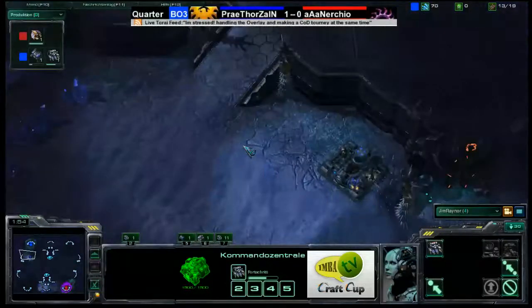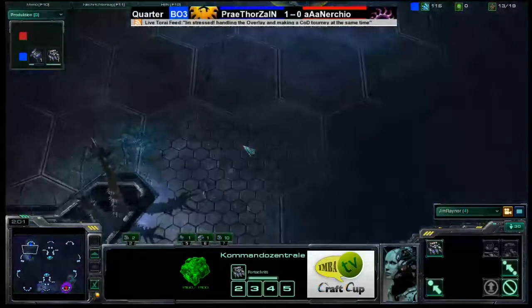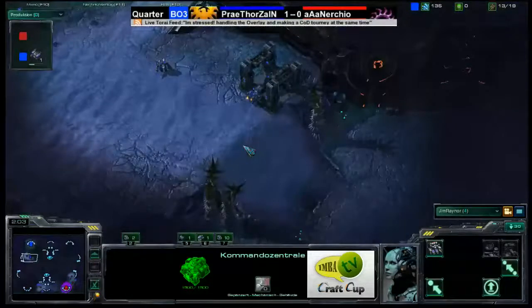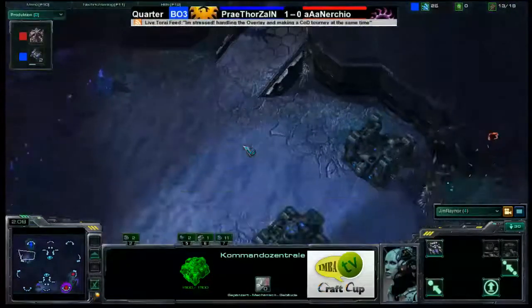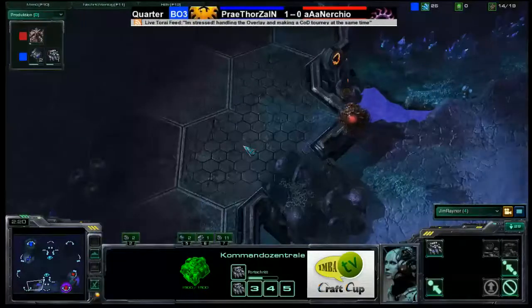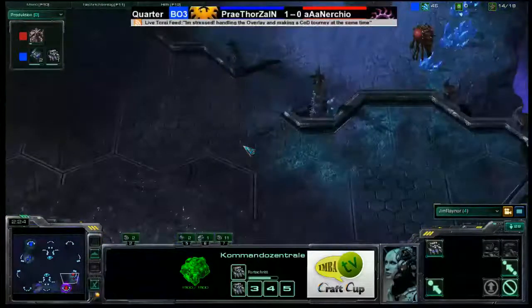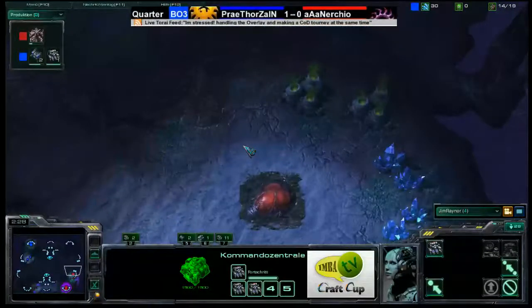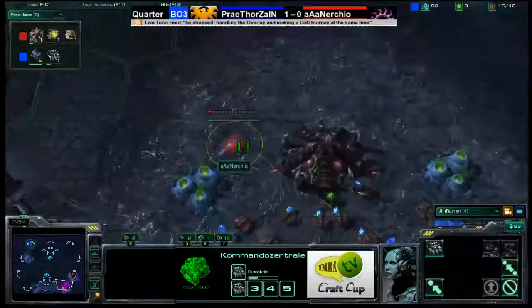Notice Thorzain's first barracks is going in at his natural expansion area, not by his main base. Thorzain with a double barracks opening — power Marines. Nurtjo is scouting away, and that overlord Nurtjo is using to scout will discover that Thorzain is not in the bottom left-hand corner.